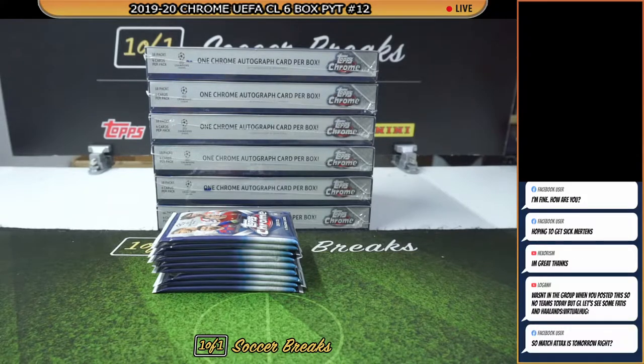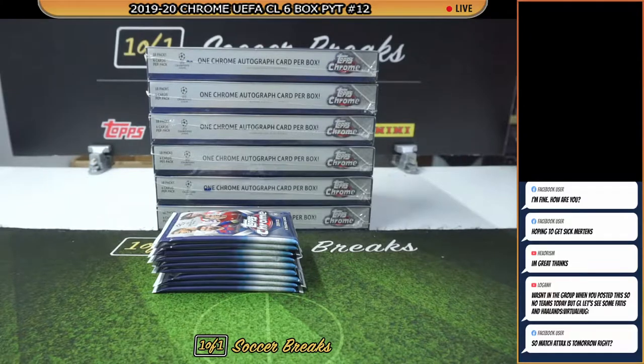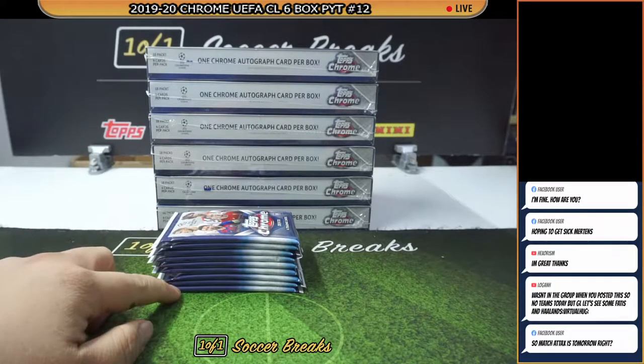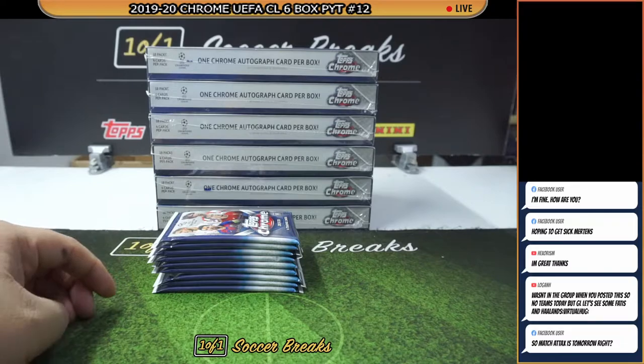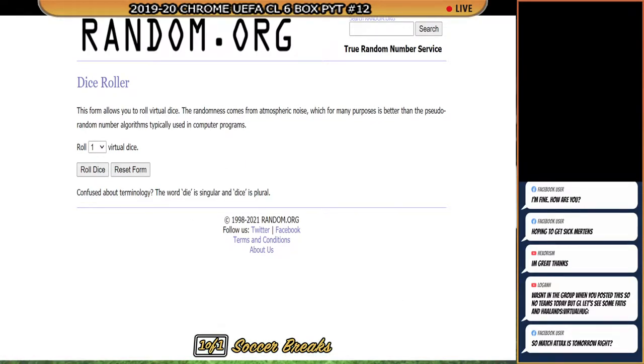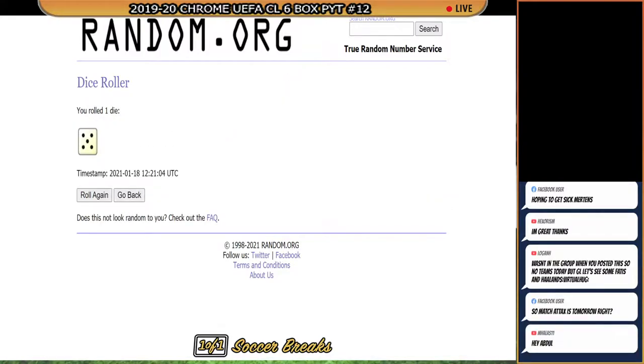Alright guys, thank you very much for tuning in. This is One of One Soccer Bricks. We are going to be doing a 2019-2020 Chrome UEFA Champions League six-box PYT number 12 and all the spots are filled. Before we do this, we're gonna roll the dice to see how many packs we're adding. We rolled a five, so we are adding five packs into this break.